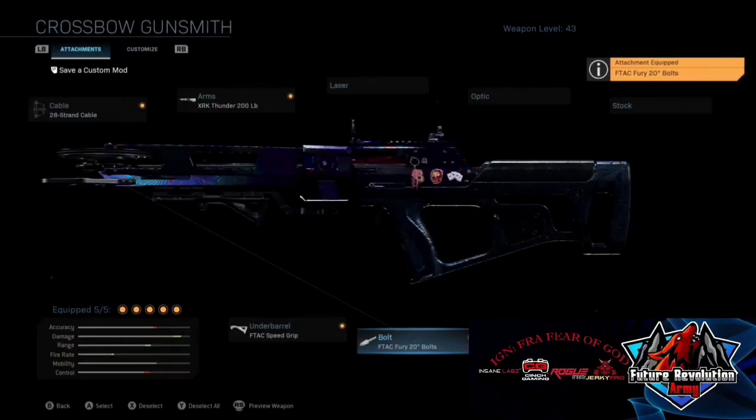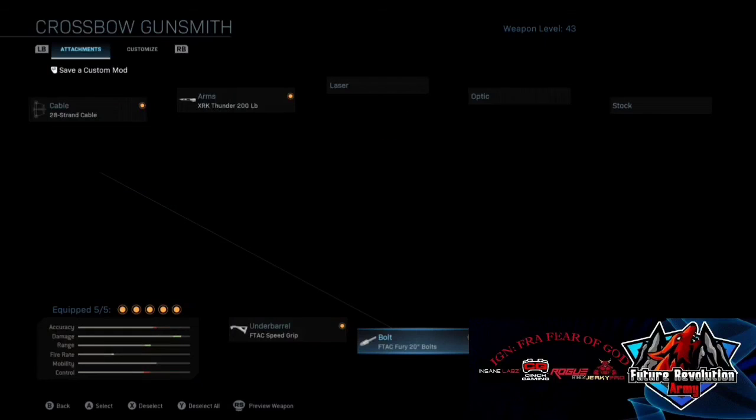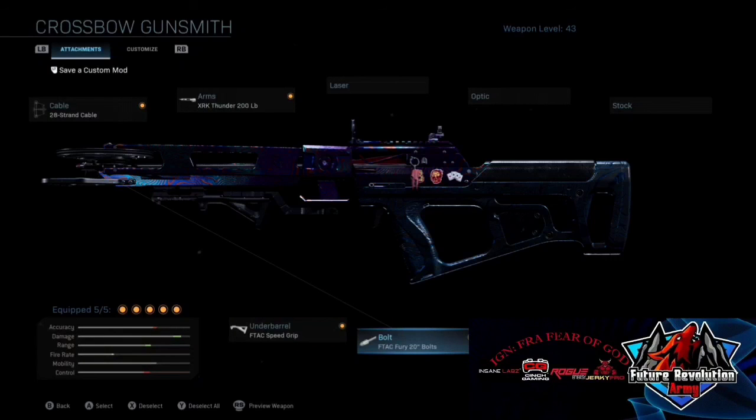This is the setup I've used. This is probably the worst DLC weapon they've released — the most useless one. The only real use I find for it is the F-TAC Fury Bolts to take down a juggernaut in one hit; other than that it's useless. If you have any questions, drop them below. Let me know if you like the video, hit that like and subscribe, and I'll see you in the next one — Fear of God out.